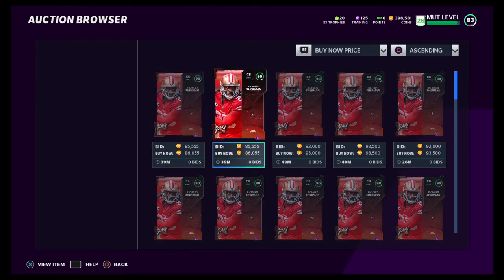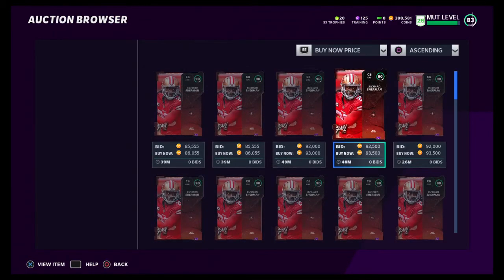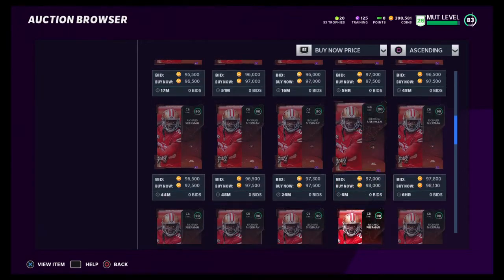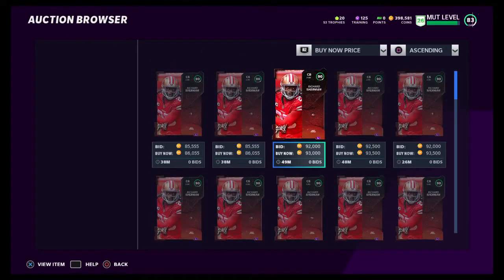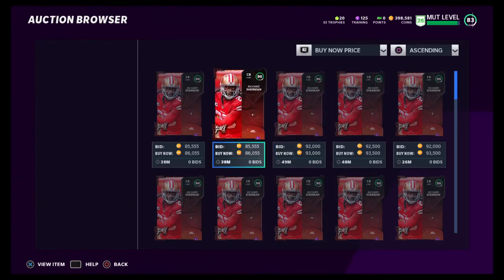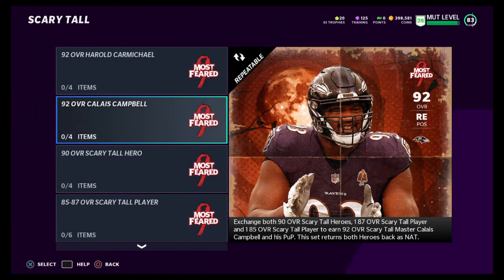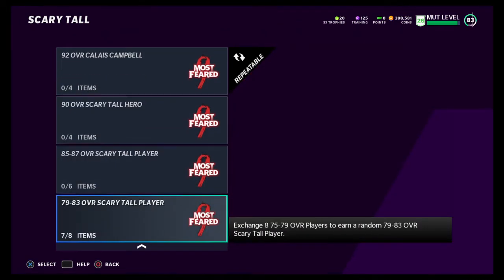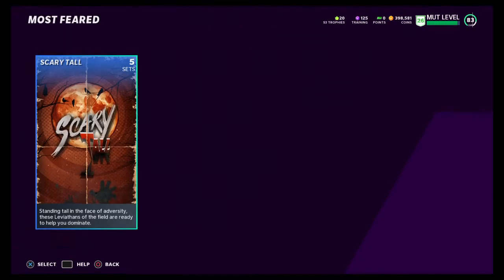Look at the third card because most of the time the first two aren't the most reliable. Look at these — put them on for an hour, maybe eight hours, sell for 90k, make coins. Don't sell yourself short. I've already done this twice and I'm at basically 400,000 coins.